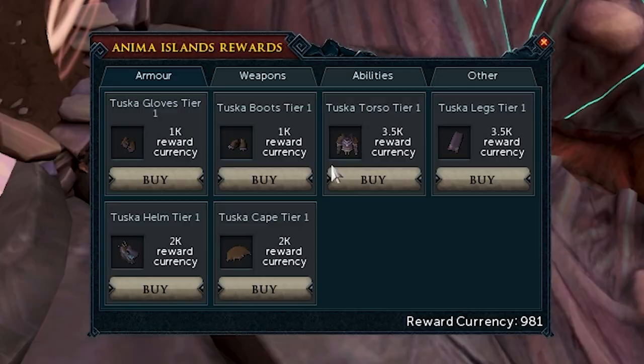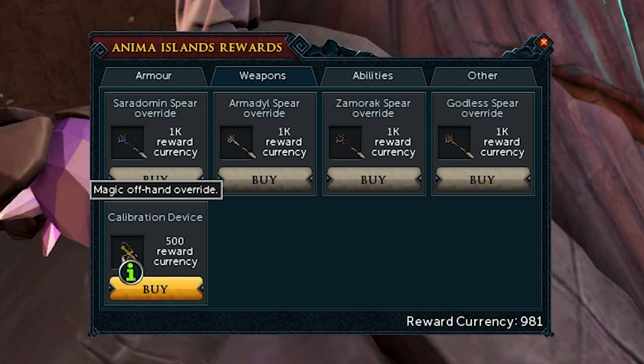A bit disappointed that I messed up one of the islands and only got 981 Anima. That'll be annoying in the future. I'll get the calibration device magic offhand override.